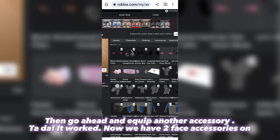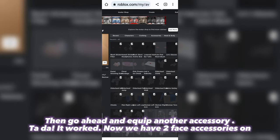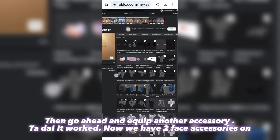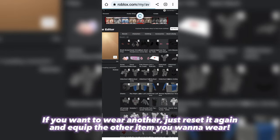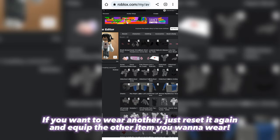Then go ahead and equip another accessory. Ta-da, it worked! Now we have two face accessories on. If you want to wear another, just reset it again and equip the other item you want to wear.